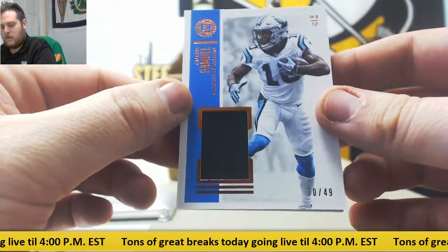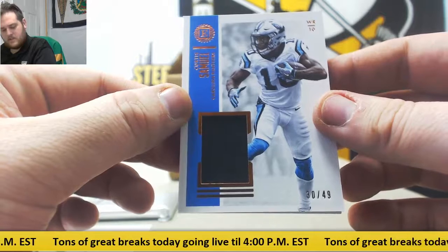30-49 rookie Curtis Samuel for the Carolina Panthers — that's going to go to Matt S.